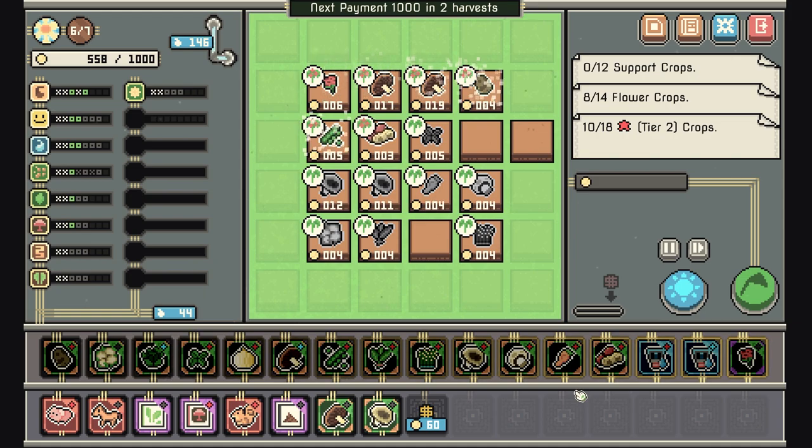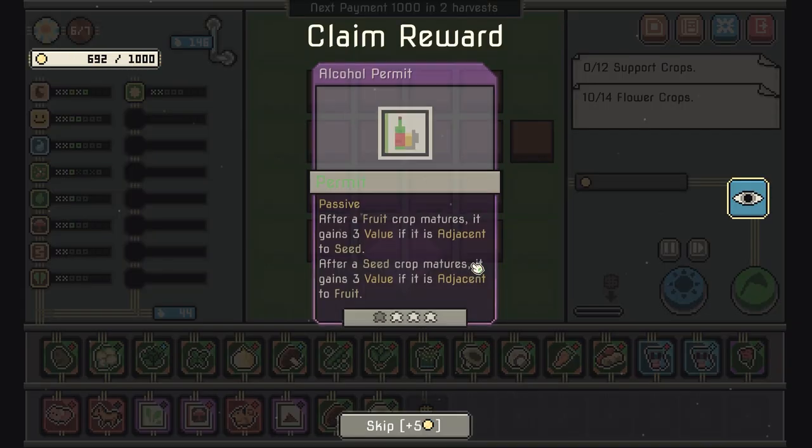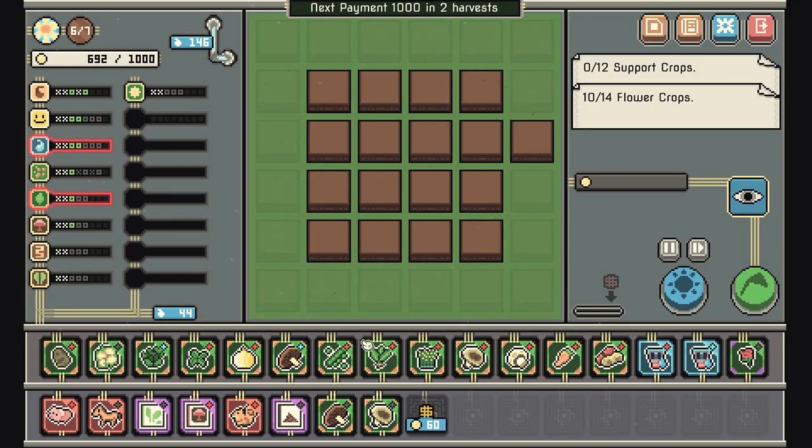442 gold in two days with what we've got going on — doesn't look like it's going to happen.